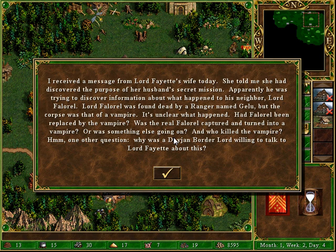She told me that she discovered the person of her husband's secret mission. Apparently, he was trying to discover information about what happened to his neighbor, Lord Falarel. He was found dead by a ranger named Jalu, but the corpse was that of a vampire. It's unclear what happened — had Falarel been replaced by the vampire? Was the real Falarel captured and turned into a vampire? Or was something else going on? And who killed the vampire?